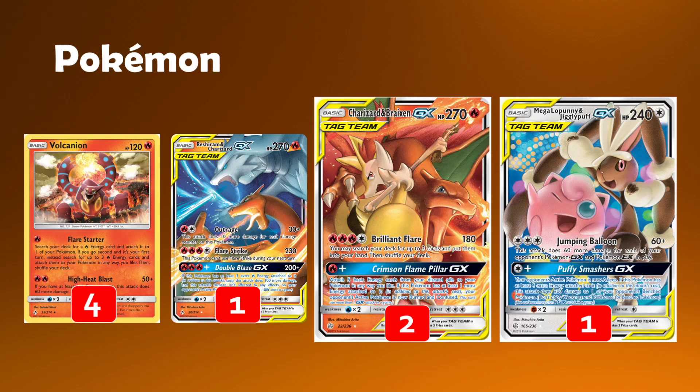We then still play one copy of the old Reshizard. I like it still as a wall breaker — its damage output is still strong. And having that Double Blaze GX attack gives us some comfort against certain attacks, like Latios GX using Tag Purge and stuff like that. I just feel a lot more comfortable having Double Blaze as an option in the deck.